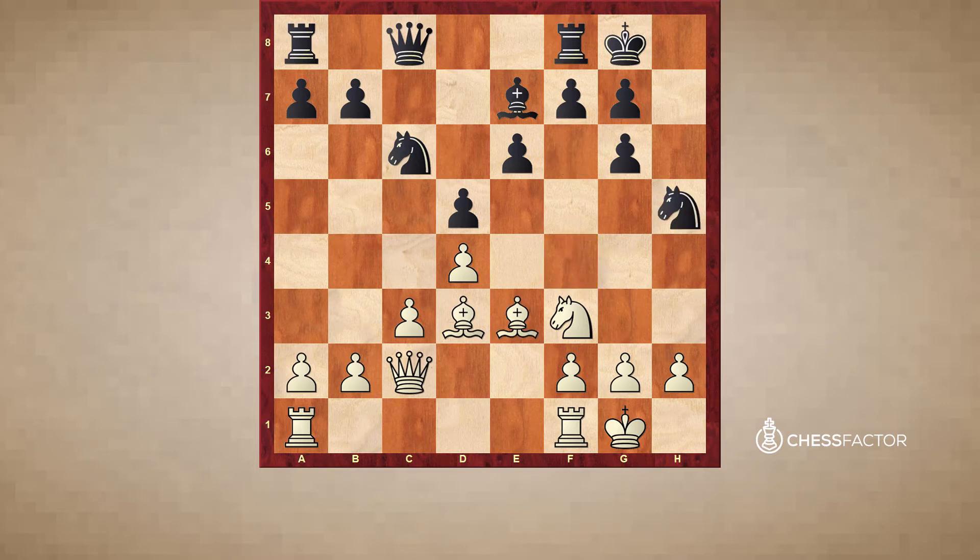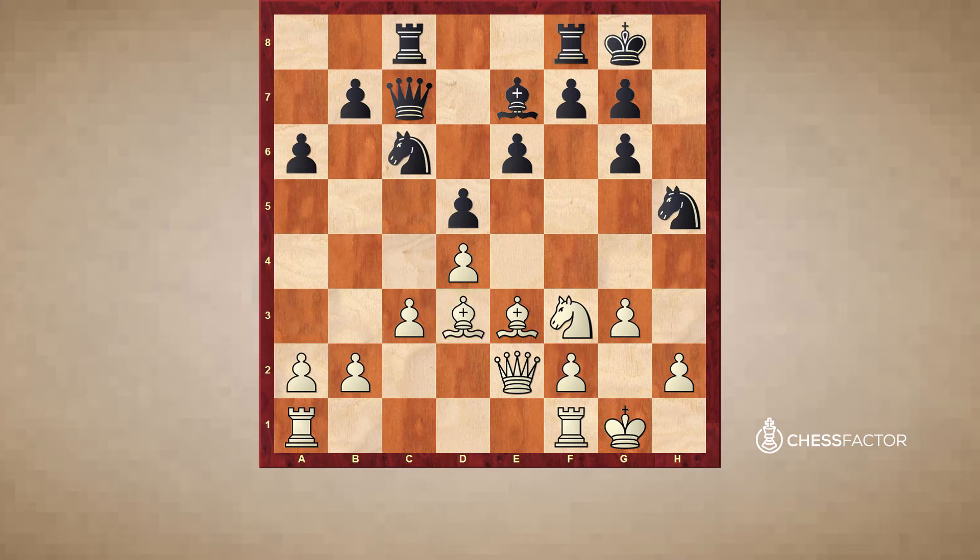Ne5 was played, Be3, Qc7, trying to go Ne4. G3, stopping Black's activity. Rook c8, Queen e2. And also because this bishop on d3 is alive — that's also important. Remember the bishop on d6? Well here we have this bishop on d3, which basically puts a hamper on Black's potential minority attack. So Black played a6, but Rook a1. And again b5 can be answered with a4 or maybe just a3 — and again it's going to be hard to get anything going very quickly.